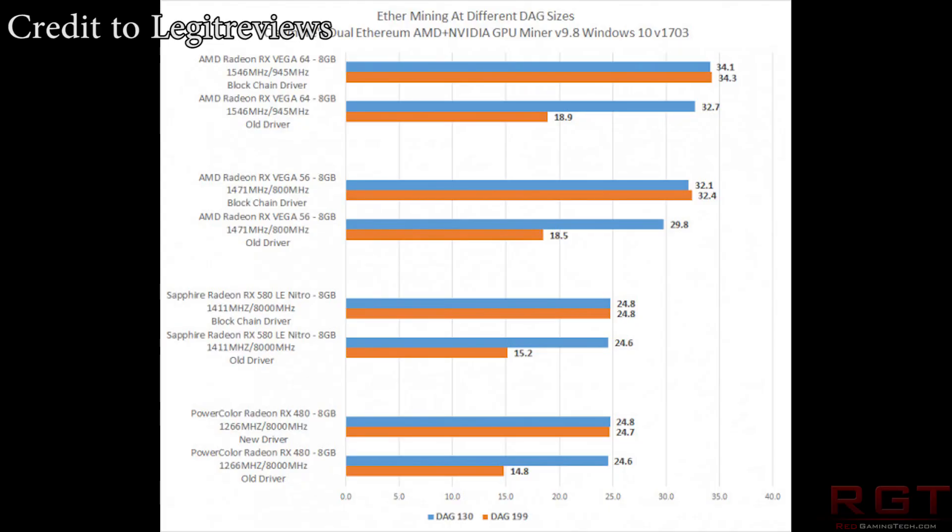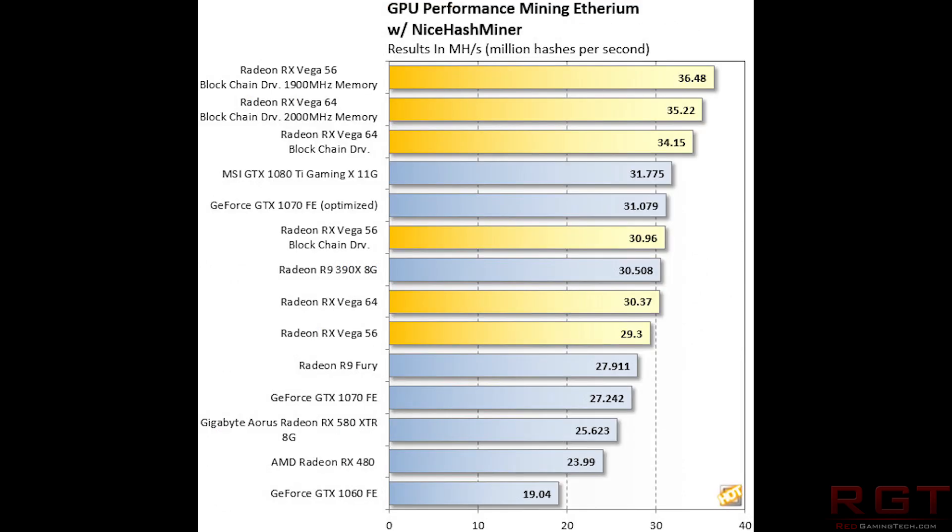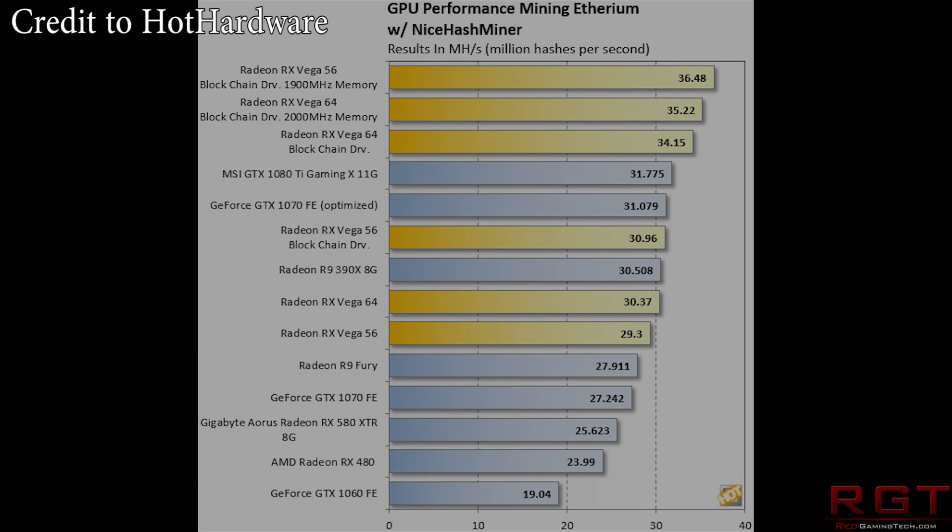What this beta driver does — too long didn't read — is it actually brings performance not just back to what the old drivers had, but actually surpasses it. A website by the name of Hot Hardware did a rather nice comparison. Vega 56 hits 29.3, and with this new driver it hits around 46.5. So in other words, it's quite a lot of difference, and obviously that is significant over several hours.